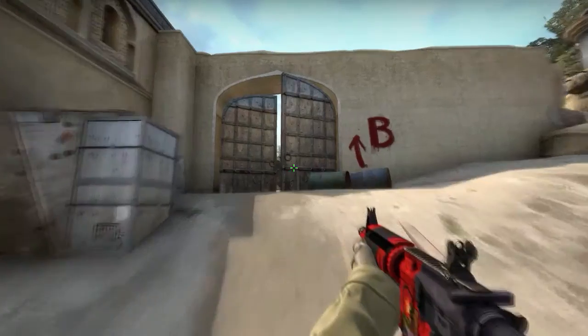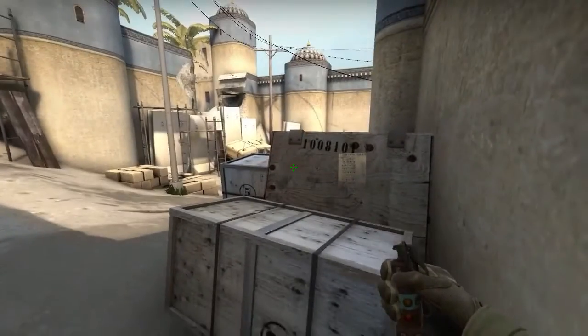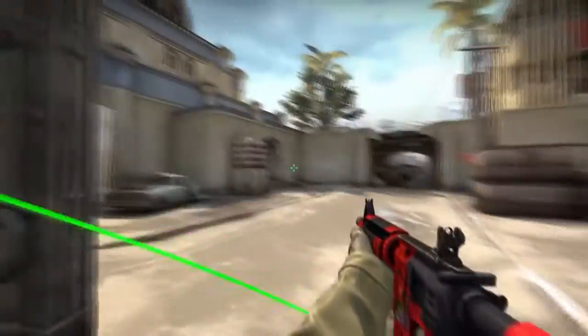If the terrorists are rushing B, you can quickly come to this corner, align with these two, and just throw. This will blind all the rushing terrorists.